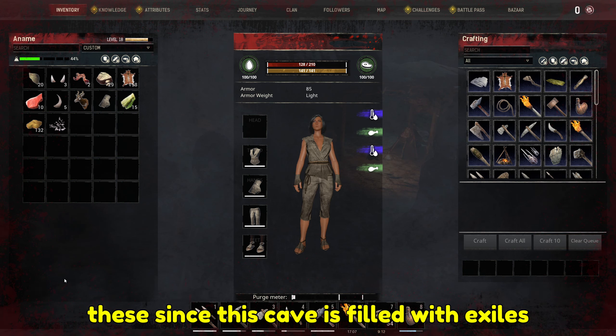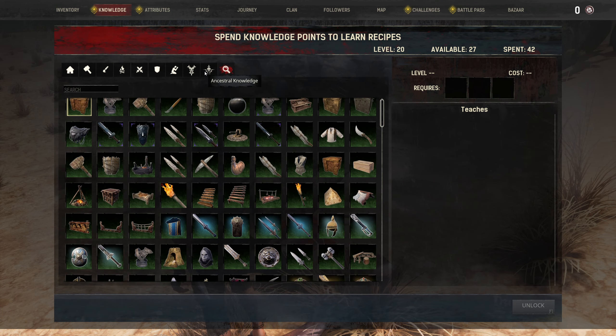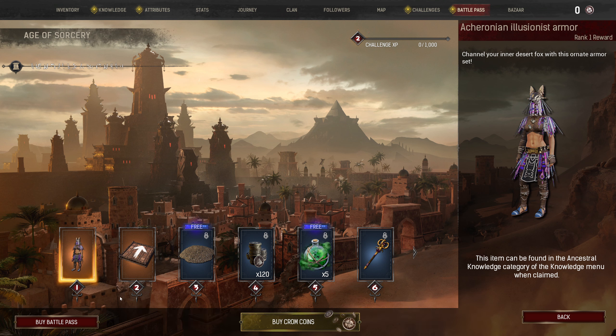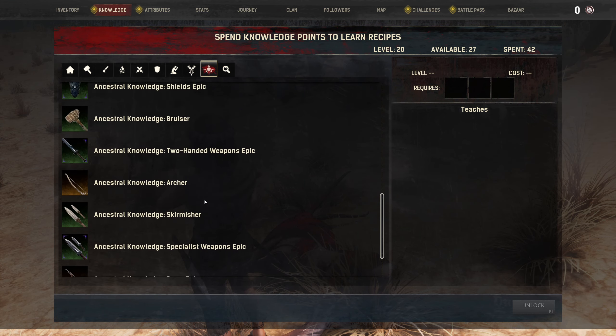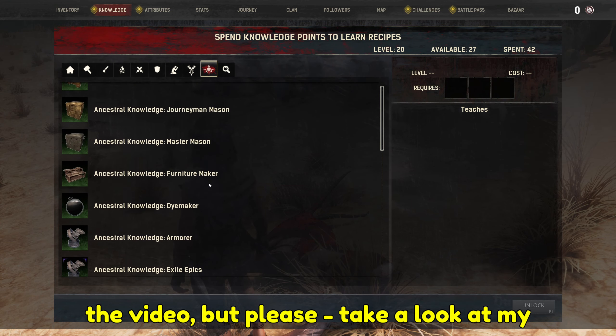We ventured inside the cave and quickly proceeded to mine all of the brimstone nodes on our way down, deeper into the cave. This is the moment I realized we can craft bandages that could heal a big chunk of our health. We will definitely need quite a few of these since this cave is filled with exiles that tend to fight in groups against you. So once I reminded myself how simple they are to make, I left the cave and started gathering plant fiber needed to craft some health products.